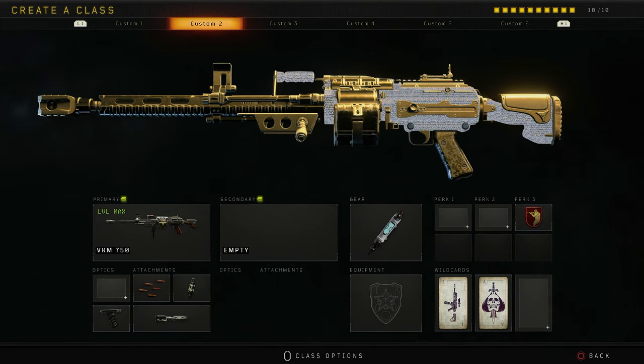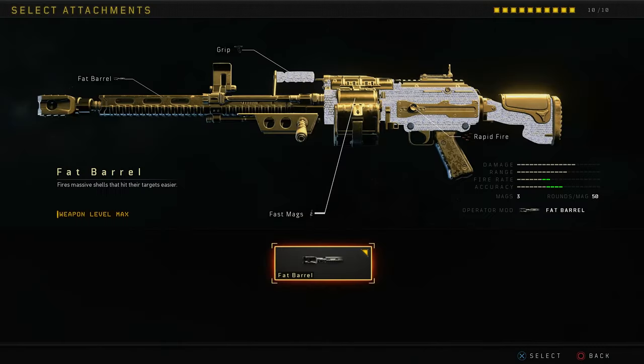It's been a while since we checked out an Operator mod in Black Ops 4, so in today's video we're going to be checking out the Operator mod for the VKM. The Operator mod for the VKM is the Fat Barrel — basically it just fires bigger shells, and we're just going to see what happens. It's supposed to be easier to kill people, but I'm the player. I'm pretty awful. Let's get into it.